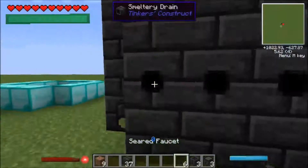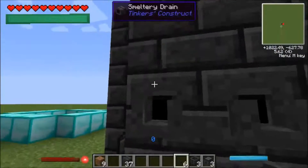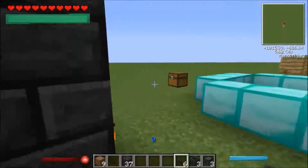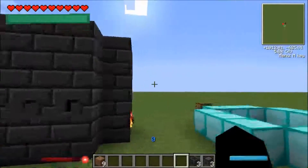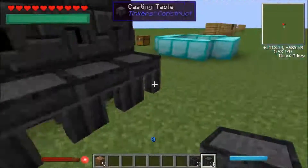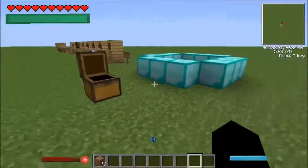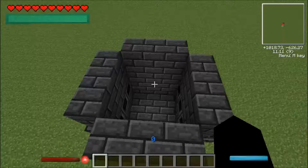Put seared faucets on all of the drains. Then add casting tables below the faucets — you only need one but three looks cooler. You're also going to need casting basins, which will get you blocks. Now you've got your smeltery finished. You're also going to need some lava buckets to put lava in the controller to actually charge and get the smeltery to work.